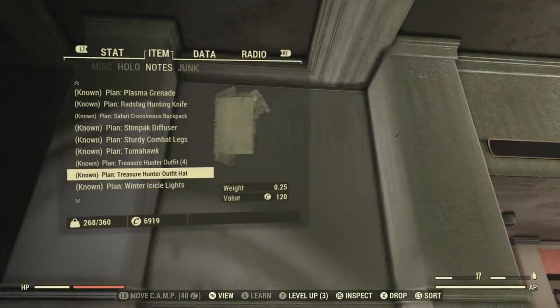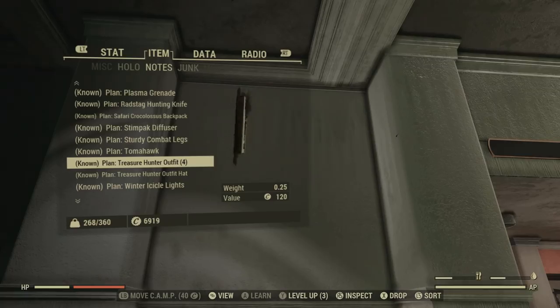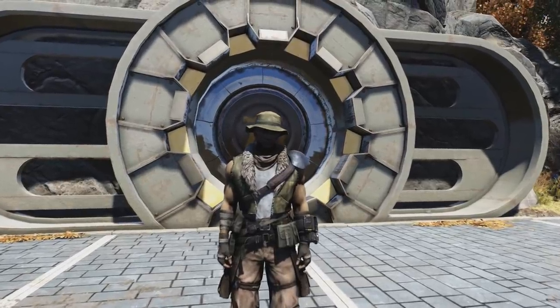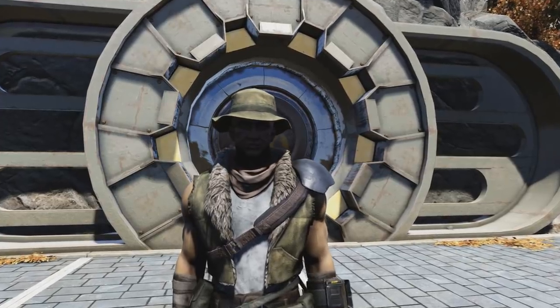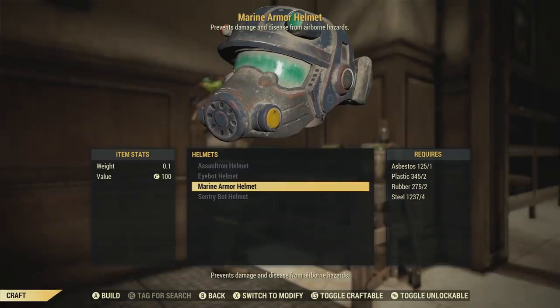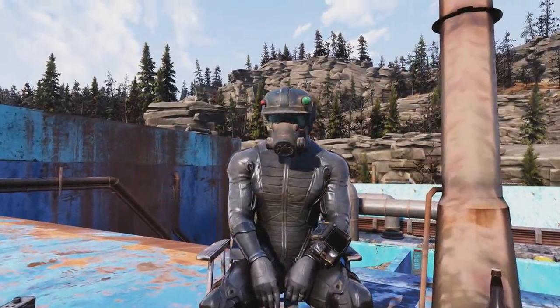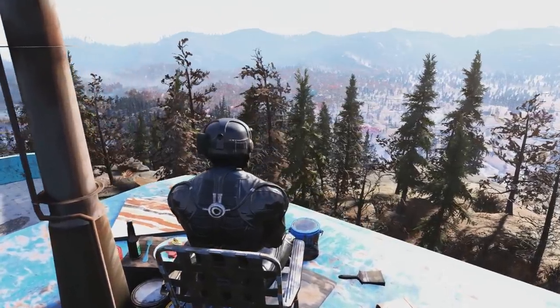The next outfit plans we can get are the Treasure Hunter hat plan and the Treasure Hunter outfit plan. Here's what that looks like — once again, it's having that balding issue when wearing the hat, and it also gets rid of my scruff. Overall, the outfit looks phenomenal. You can also get the Marine Armor helmet plan from this limited time event, and it looks pretty nice. It's awesome to finally see the Marine Armor helmet in Fallout 76 — it's been a mystery for quite some time, but this is how you officially get it.